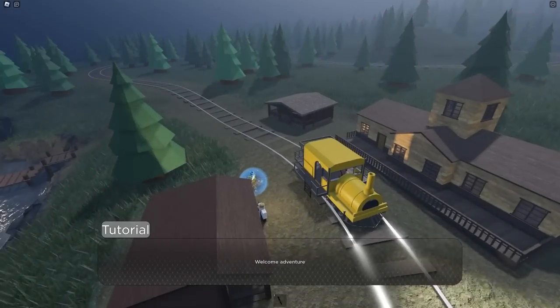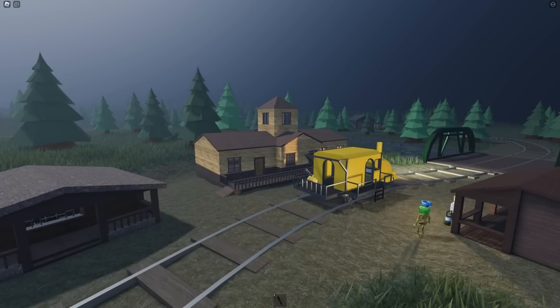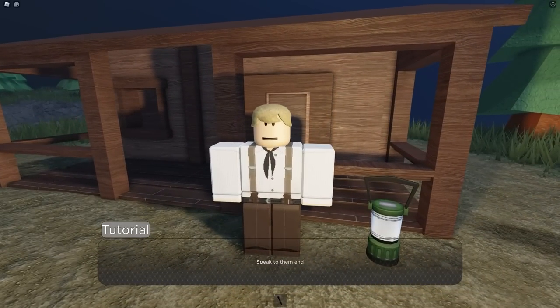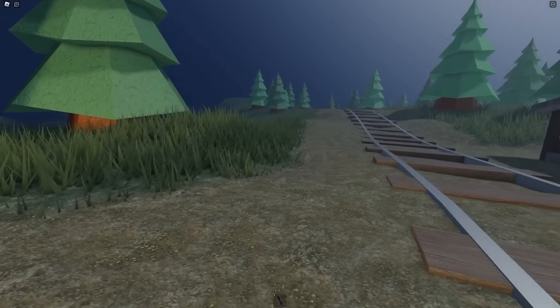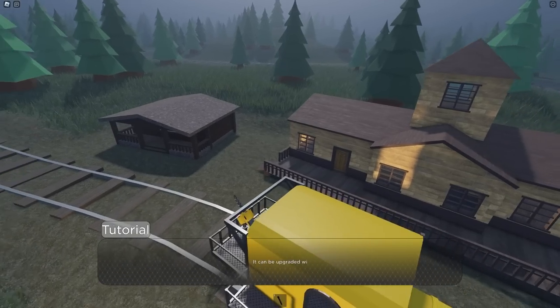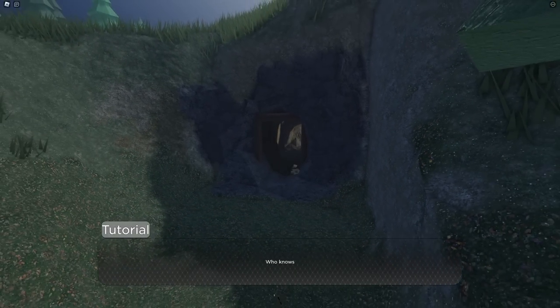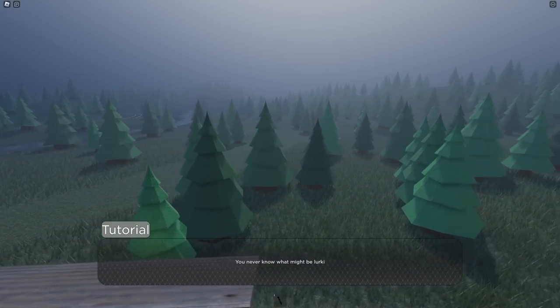Welcome to Choo-Choo Charlie, a Roblox game. The tutorial explains the mechanics: there are many people that seek your help — speak to them and see what they need. Visit the shop for new items. Scrap is used to purchase items, obtained through exploring and completing quests. Your train can be upgraded with scrap using the blueprint button — upgrades include health, speed, acceleration, and armor. Explore and find hidden secrets. Be safe out there; you never know what might be lurking at night.